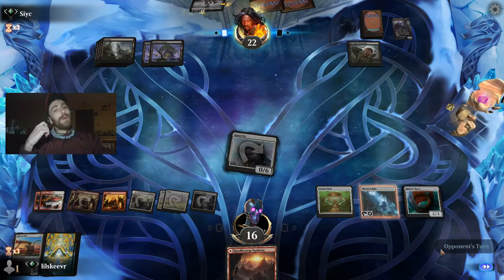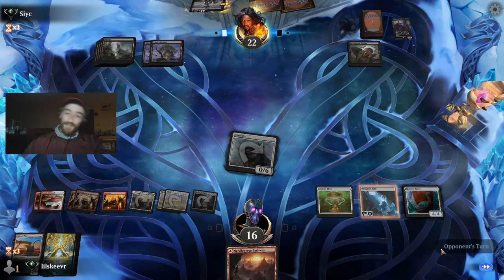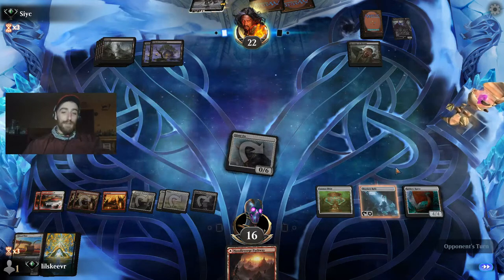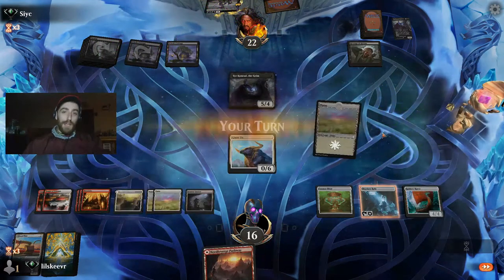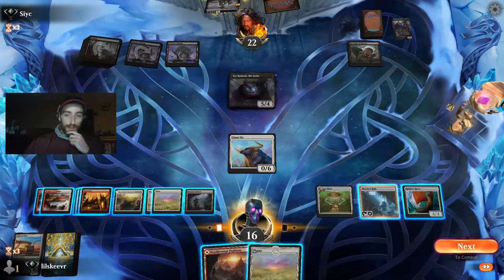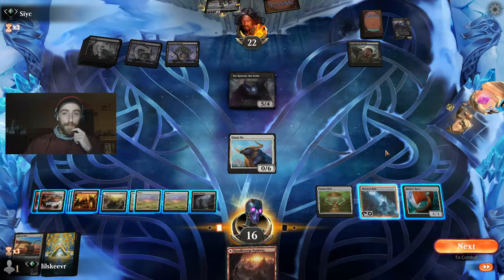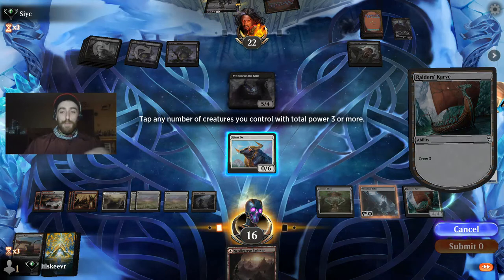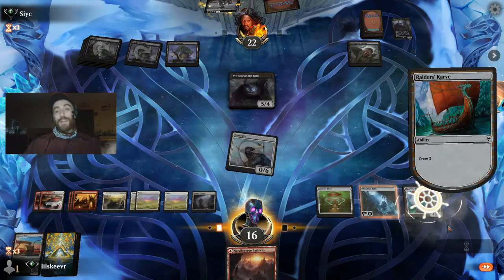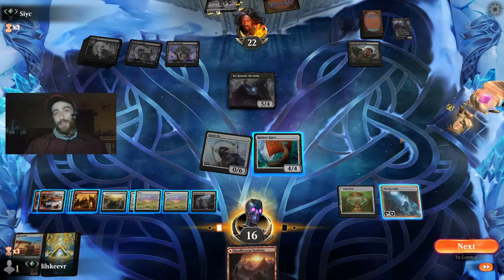Our opponent's name is sick, by the way — that's a lol. Wow, he has a ton of those creatures. He obviously took out the Plow. So we tapped the Carve — the Carve puts a land card onto the battlefield from the top of our library if it's there, or we just get to look at the card.